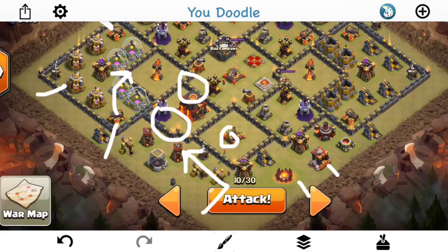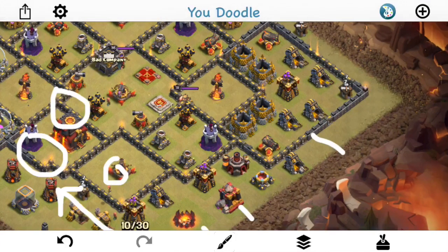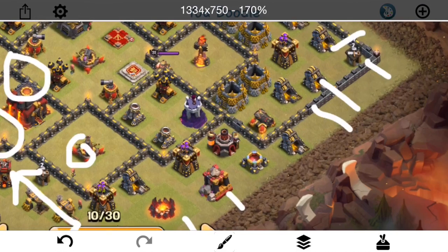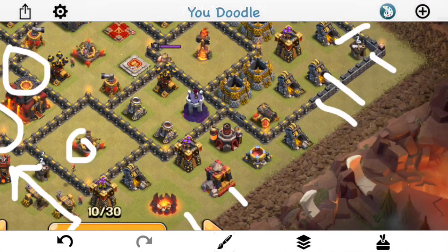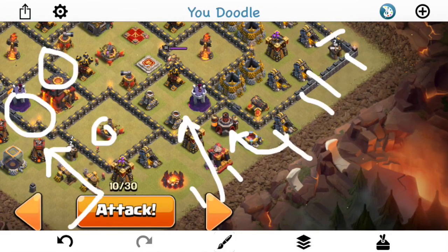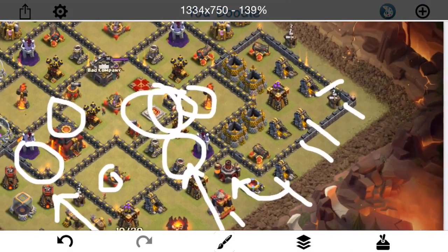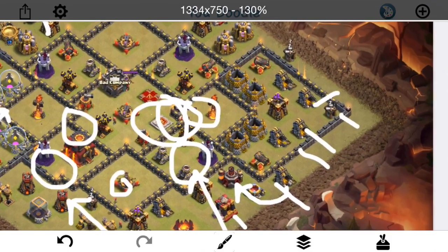As soon as the queen's looking pretty good and everything's taken care of on that side, I'm going to drop a giant here, then a bowler to get the second bounce on the archer tower — two bowlers also getting the second bounce on the archer tower, that should get it down. A wizard right here for that builder's hut, that should help the funnel. Then as soon as that goes, I'll drop the king, let him take that out, then start walking towards the lab. CC bowlers behind eight valks — if I place them right they should go right for that wall by the mortar. Get that opened up, drop a jump, drop a rage, drop a freeze, drop a heal — pretty much use the rest of my spells to get all that stuff taken out.